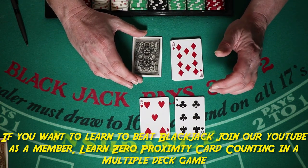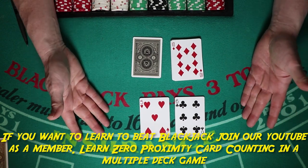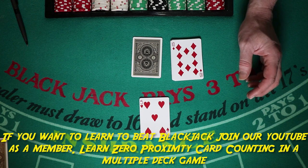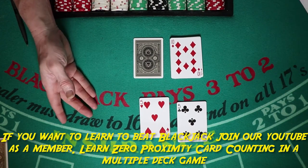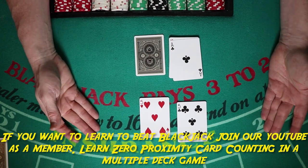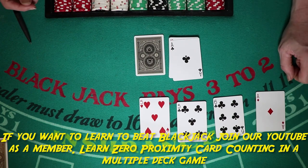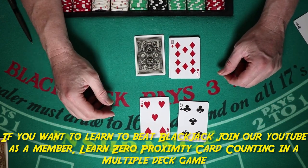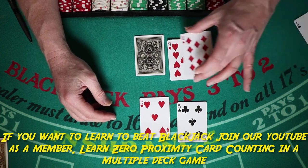Against a dealer 10, what are we doubling? If we have a 10 — a pair of fives — in single deck the only two times you're not going to double is against a 10 or against an ace. Just hit and make your decision from there. Do not double 10 against a 10, and needless to say don't split them. Everything else the dealer has up, go ahead and double.